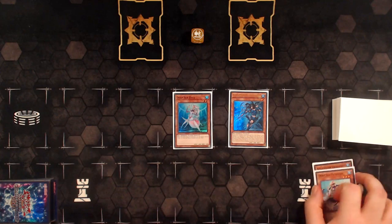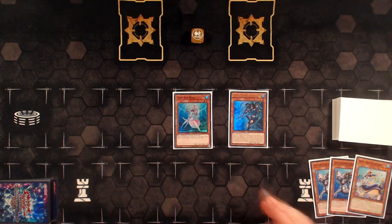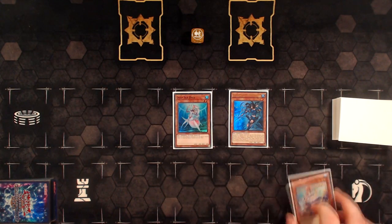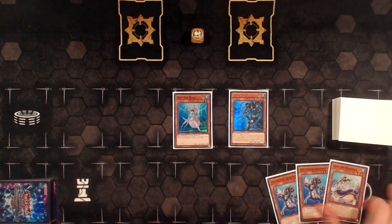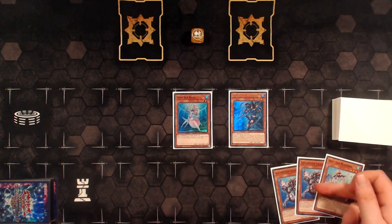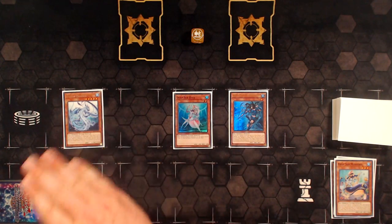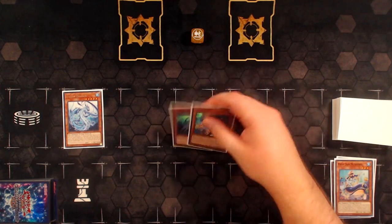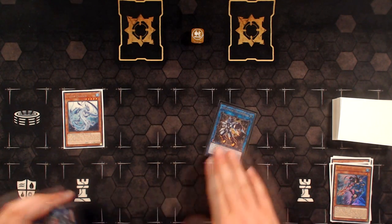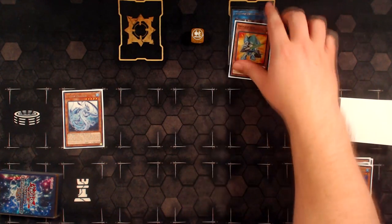You use the Dragoons and the Minstrel to look at your opponent's hand and banish the most problematic card out of it — usually a hand trap like Nibiru that would be turn-ending for you. The Dragoons that you sent off of the Minstrel is used to add Lapis Dragon in this version of the combo, and then Lapis Dragon special summons itself. From here, you link the Diva and the Neptibus away into Crystron Halqifibrax, which on summon special summons Despot 001 from your deck.